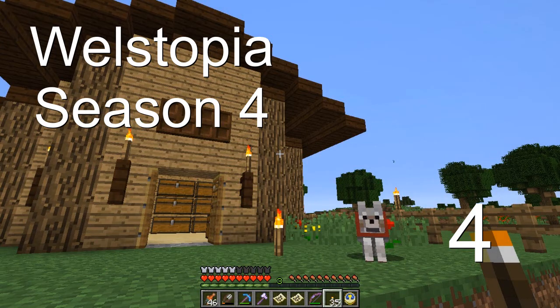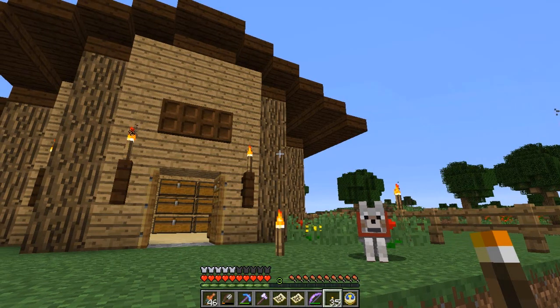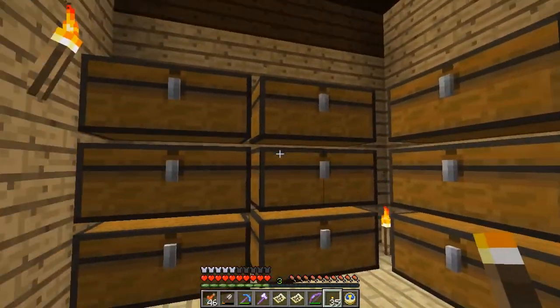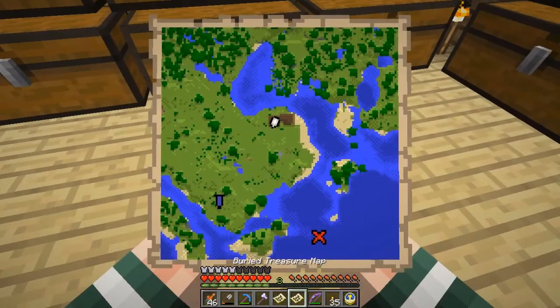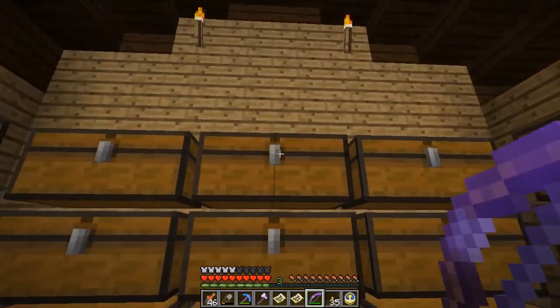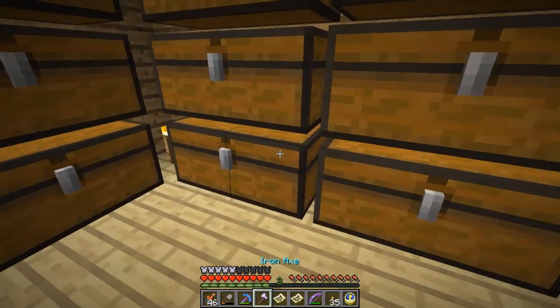Welcome back everyone to Wellstopia. Here is our carpenter shed that we built last time, and inside it we have all that wood that we cut down since the last episode. Look at the peninsula now — there are a few trees here and there, but most of them are now inside filling these chests to the brim. Let's take a look.